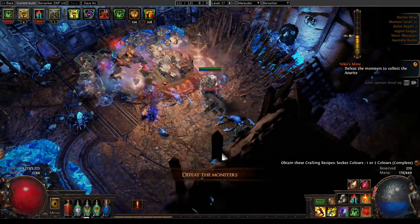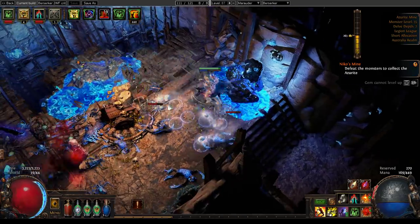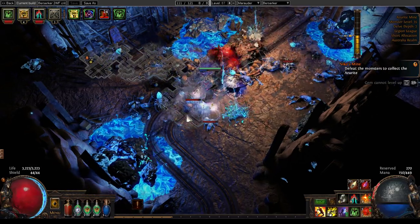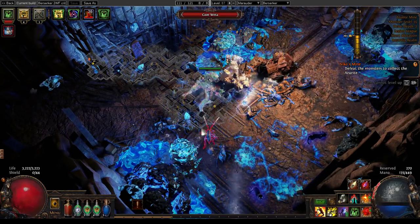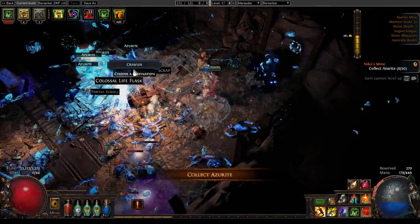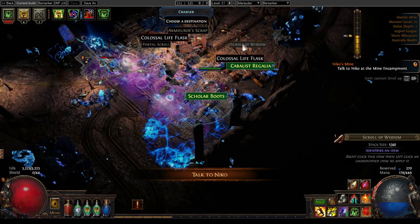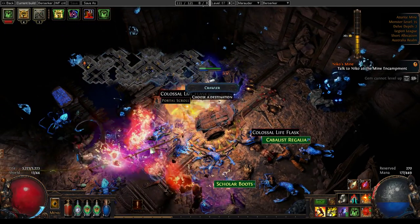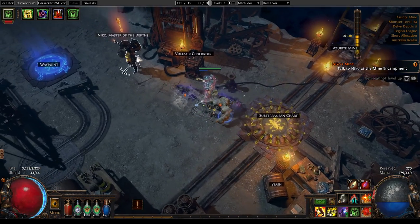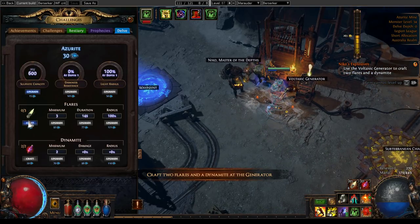So it ends up being really dangerous if you're out-leveling the zone — the darkness can still kill you. This build is going to be a Glacial Hammer Berserker, but at the moment Glacial Hammer has been underperforming a bit. I'm going to give it more time to prove itself, but I am using Ground Slam a lot as well.